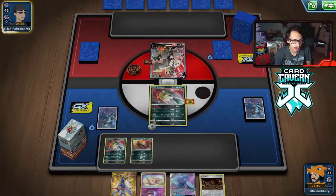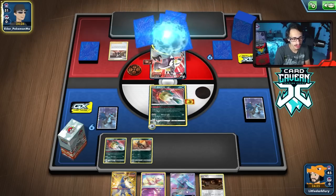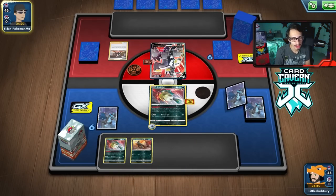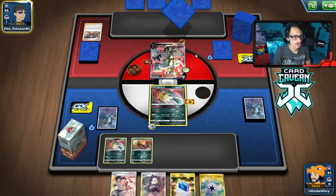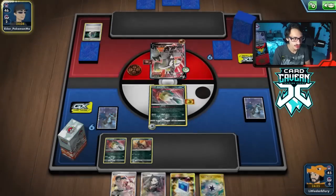Hopefully we can get some supporter soon — we have Oricorio so once they KO my Quillfish we should be okay. Now you could also put Giant Bomb in the deck over Rocky Helmet. They Marnie me — never mind, we lose our hand. The problem with Giant Bomb is a lot of the time the opponent will not do that much damage to Quillfish.